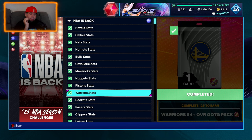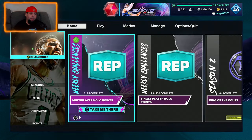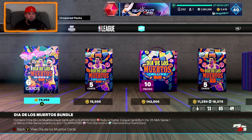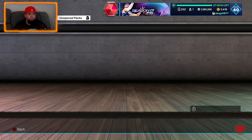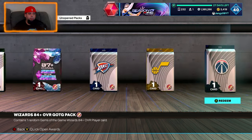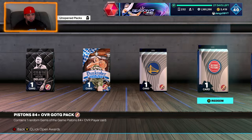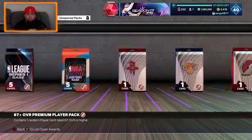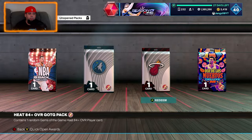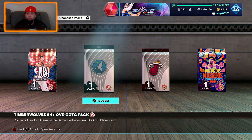We'll have another video opening up all the other packs I got during the process. If we go to the pack market and go to the unopened packs, as you can see we have the NBA Is Back Deluxe Pack and these ones, but we've also got so many others — Poetry in Motion, Stealth, Dunktober. There's about 70 all up, so I'm going to split it into two videos. Today we're just doing these Gems of the Game packs for completing the NBA Is Back challenge. Let's start with the Timberwolves.